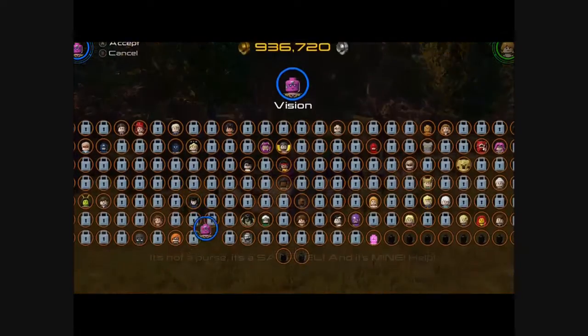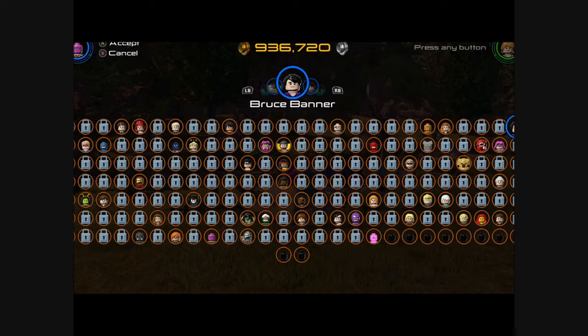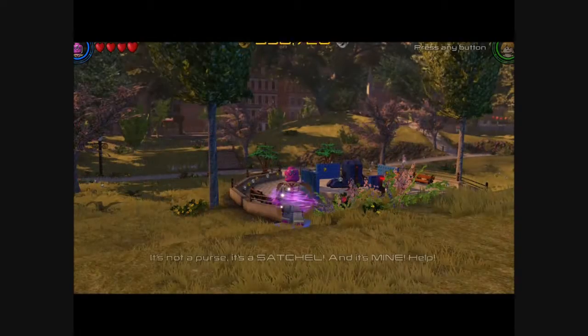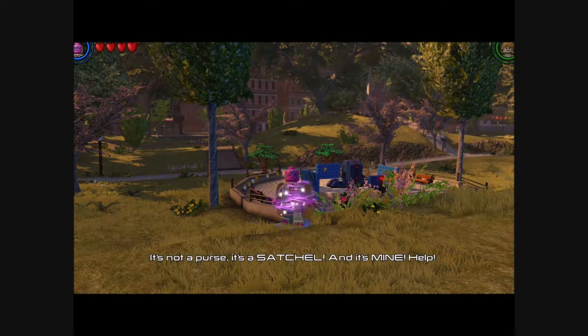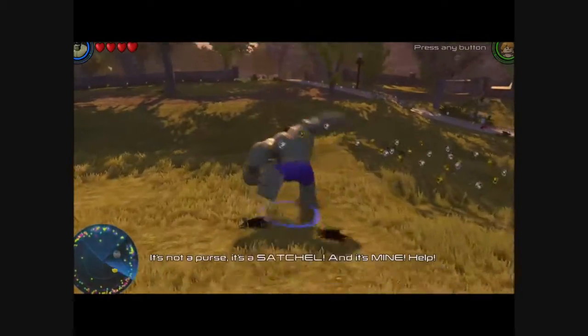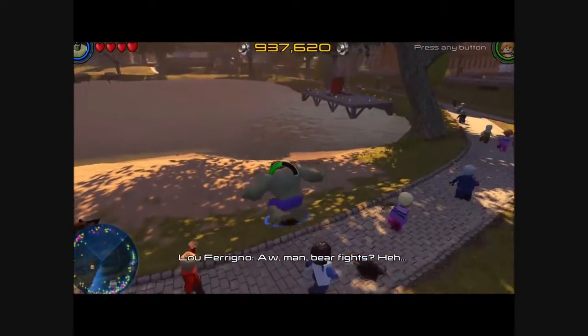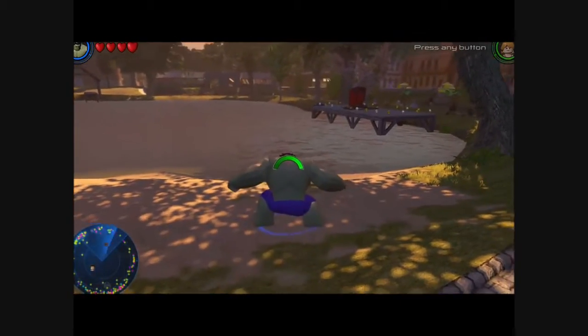Now I'm playing as someone else — I think it's the Hulk. Yeah, the Hulk. It's really cool because when I hold A, you can see I jumped super high. I'm gonna jump over the water.